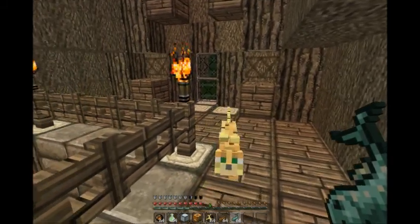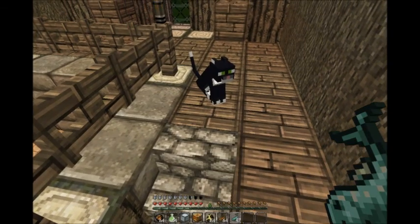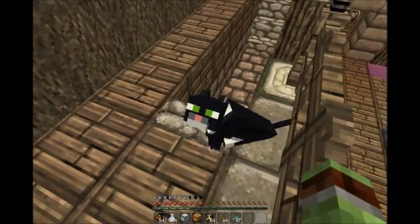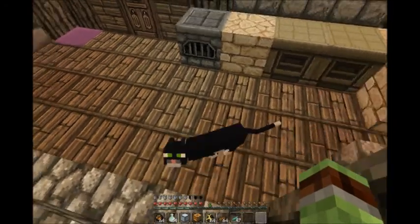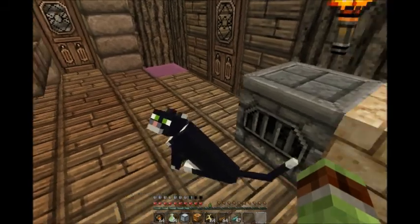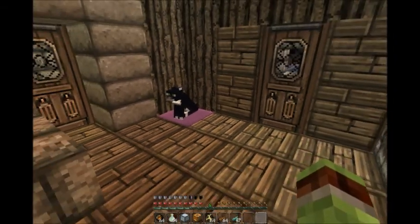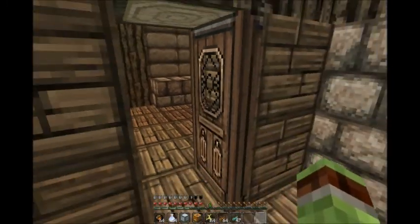There you go! Let me turn off F8 — that is terrifying. Alright, go downstairs and get into bed, kitty. There we go. Now it looks like he's in a little cat bed. It would look better if I had some way of raising that up one block, but oh well. So that's basically it for the 1.2 stuff.